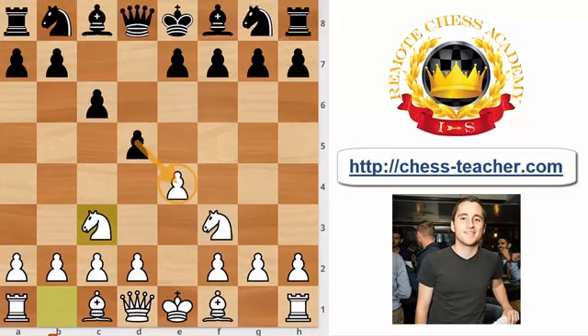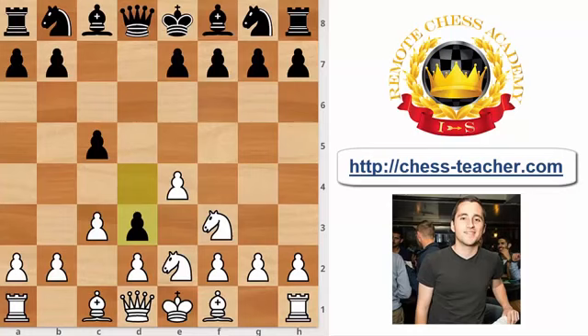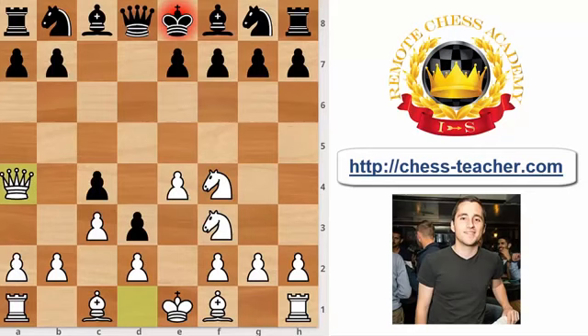First, let's address some inferior moves. The move d4 looks appealing — you advance in the center and create a threat against the white knight — but after Ne2, black is deprived of the option of playing e5 and is forced to play c5, moving the same pawn twice. After c3, black has no adequate way to defend the pawn on d4. If black pushes too far with d3, after Nf4 threatening B×e3, pawn to c4, white has the tactical nuance Qa4+ and will collect both the c4 and d3 pawns. Black is already losing by move seven.